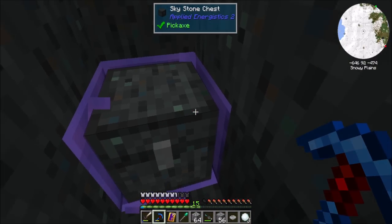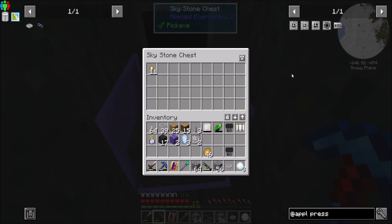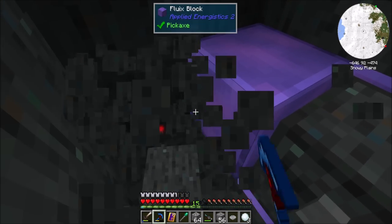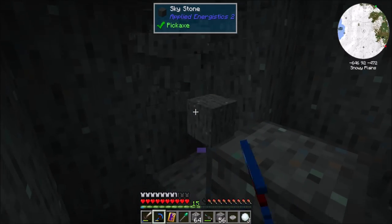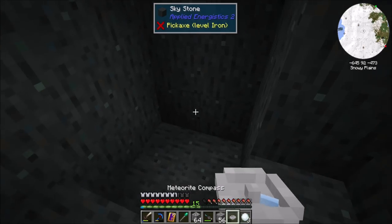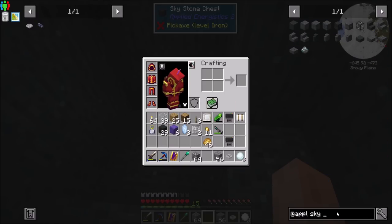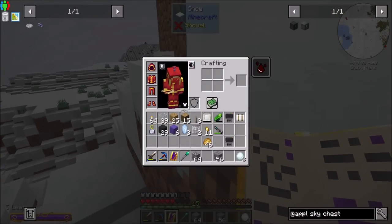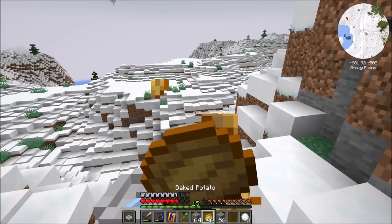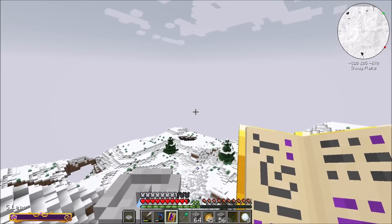Inside you find a Skystone Chest, which will typically contain a little bit of Certus and some presses. There are four presses we need to find, and you can find some in each Skystone Chest. We got unlucky — we got two of the same press. But if you're going to give me Fluix Blocks, I don't think those were ever found inside the meteorite before. Once you've looted the chest, move far enough away from this location to make the compass point somewhere else.